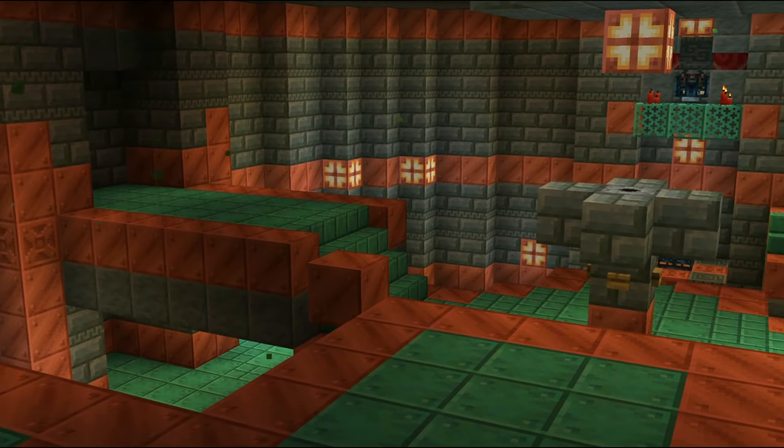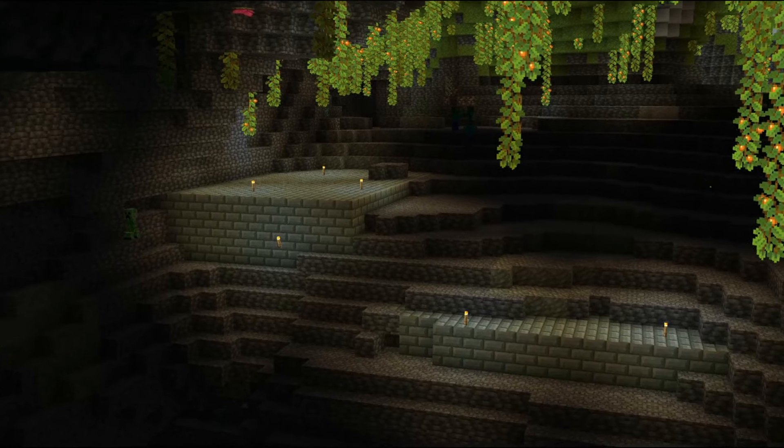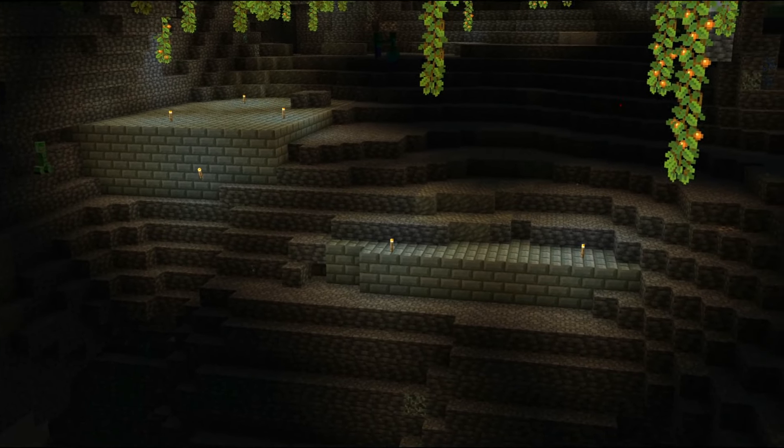Trial Chambers are mostly hidden, but it's still possible to find parts of the structure sticking out in caves, making it much easier to find when already underground.